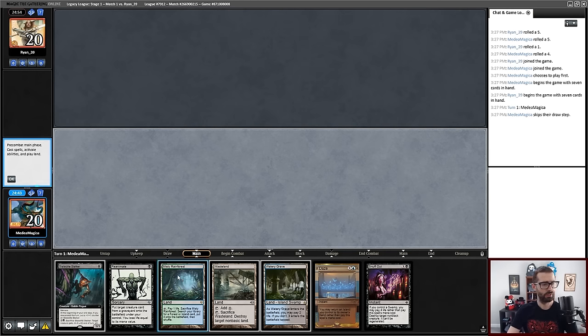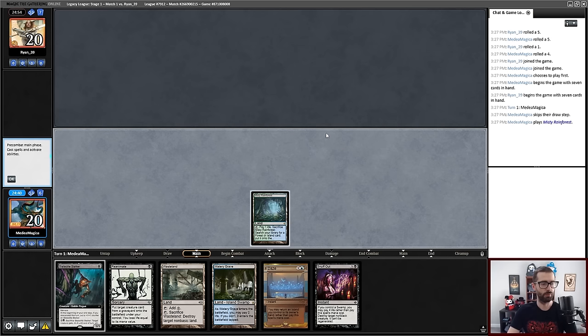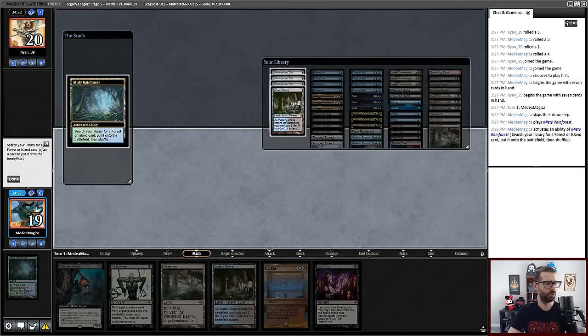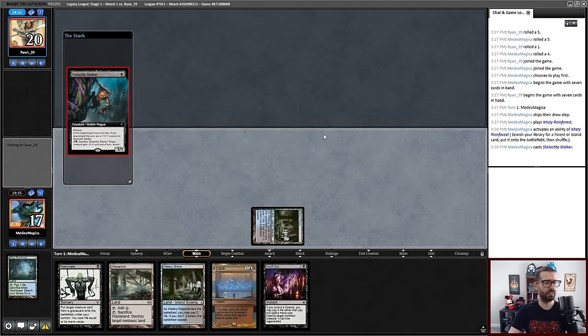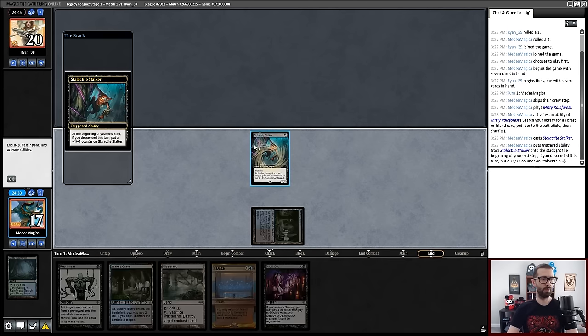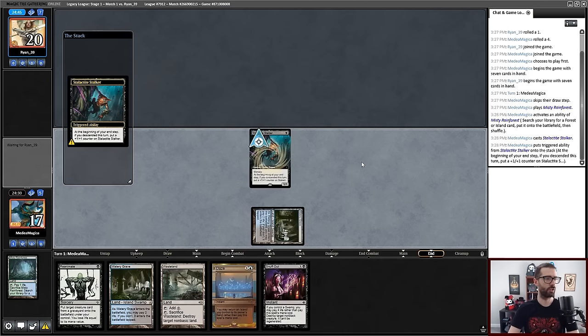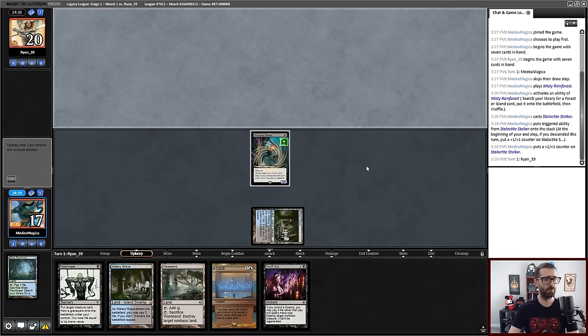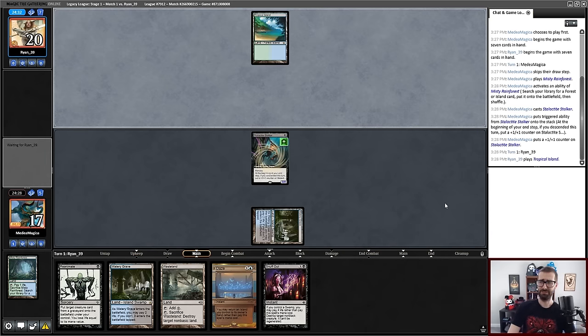I'm not the happiest with this hand, but I think it's improved by enough draw steps that I just keep it. I'll shock in the land and get a threat down. We have Wasteland, Daze, and a free removal spell to back this up — I think this is enough to make the hand keepable. If the Stalactite Stalker is answered, I just reanimate it. It's pretty hard to quickly answer it through both Daze and Wasteland. I don't know that I have enough disruption for something like an opposing combo deck.